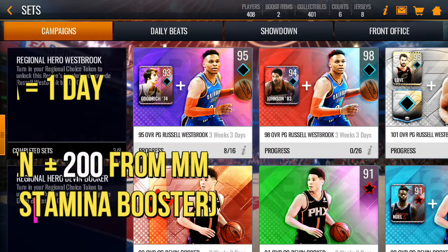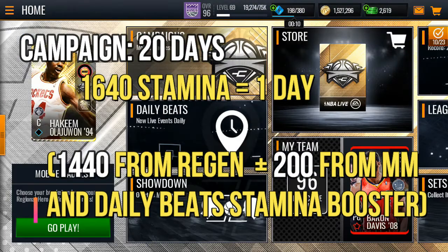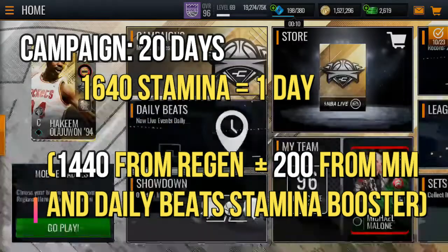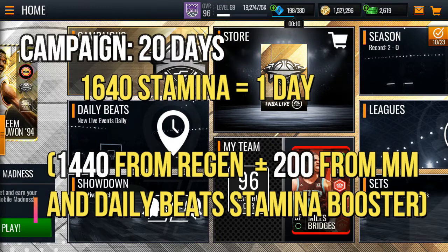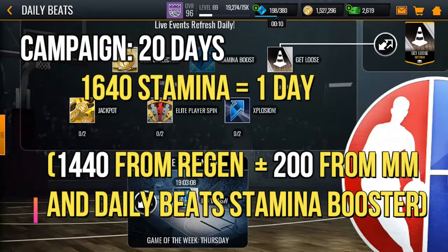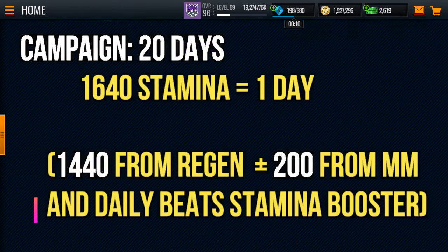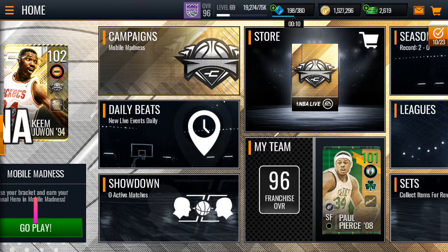The Mobile Madness event lasts around 20 days. You are capped at around 1,640 stamina per day — 1,440 from regenerated stamina, 150 from the monthly Master campaign, and 50 from the daily stamina boost. Since the campaign lasts 20 days, you generate at least 1,640 times 20, which is 32,800 stamina total.